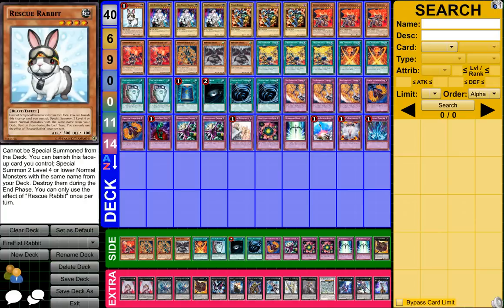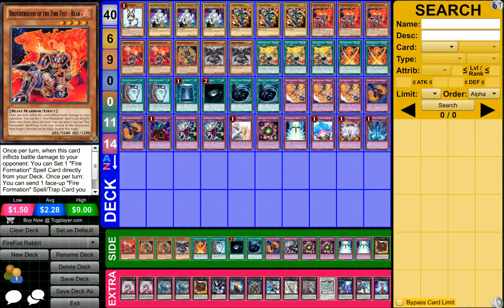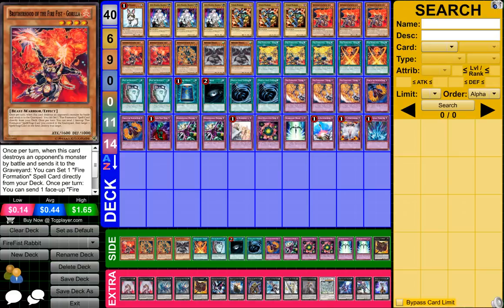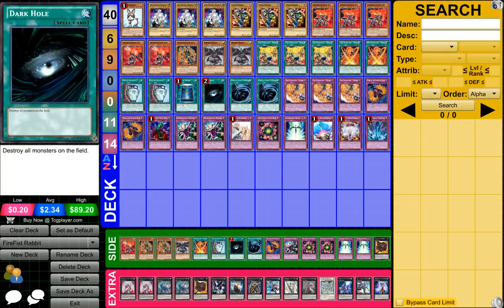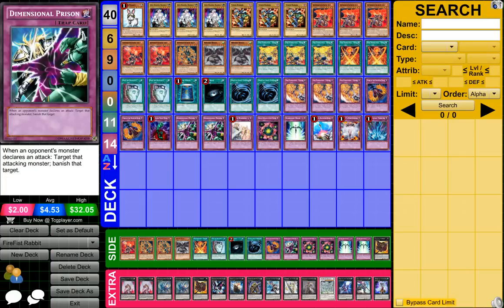Overall guys, you just got to pretty much have your Rescue Rabbit and your Firefist cards on the field, and with that combo you pretty much win the game. Your Fireformation cards play into it too.